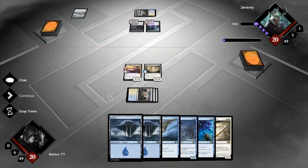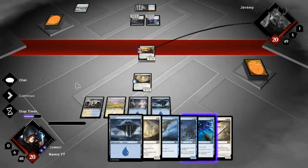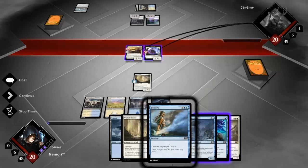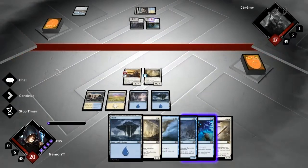Let's attack. Next turn if he doesn't do anything I'll be able to drop Wall of Omens and still keep Dissolve open - not in that much of a hurry to play my Inspiration. This thing can attack for free every turn - he'll kill the tokens I make with it, but it's also a pretty big blocker that is keeping his early creatures in check.